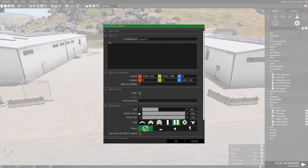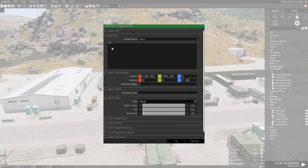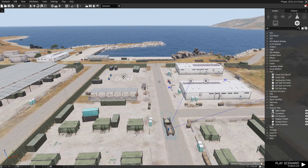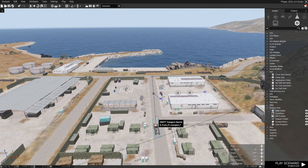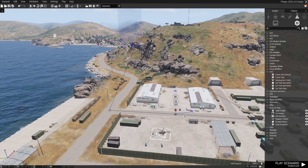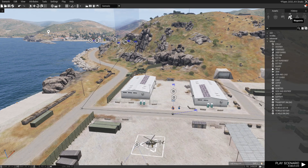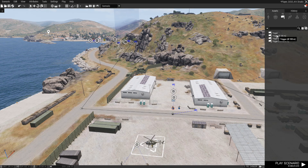Here we have a player placed, variable name player1. Here we have an AI vehicle, in this case a Hemet Transport, variable name Hemet. The AI vehicle has waypoints placed to provide a mission path. Waypoints are accessed under the Waypoints tab and triggers accessed under the Triggers tab.